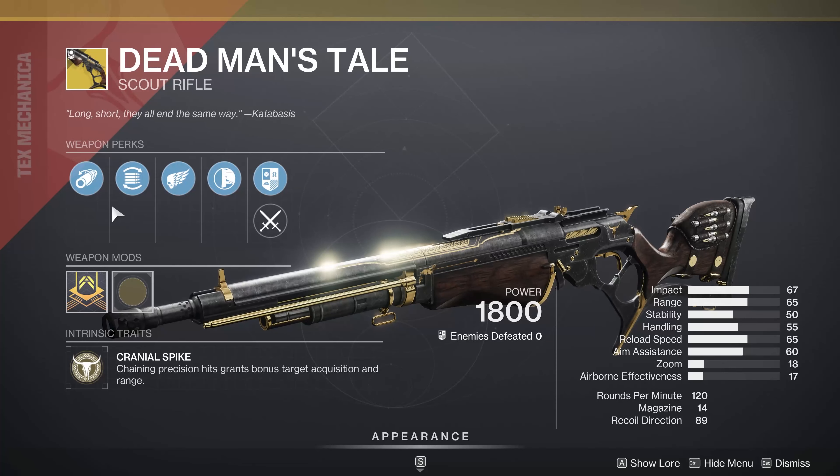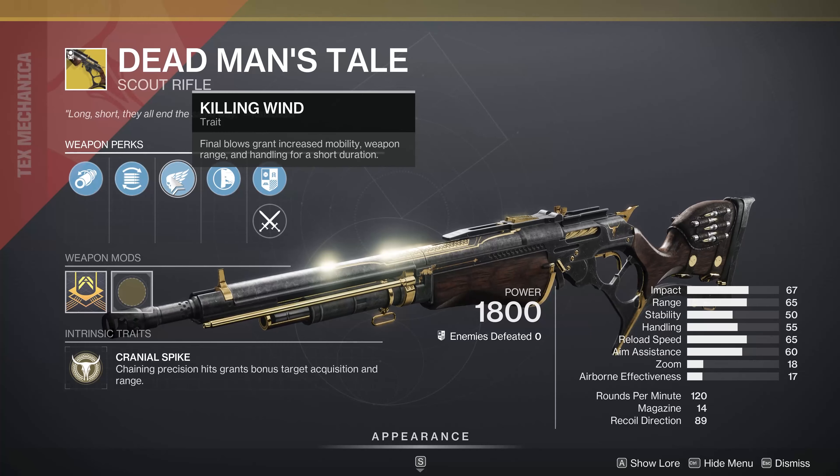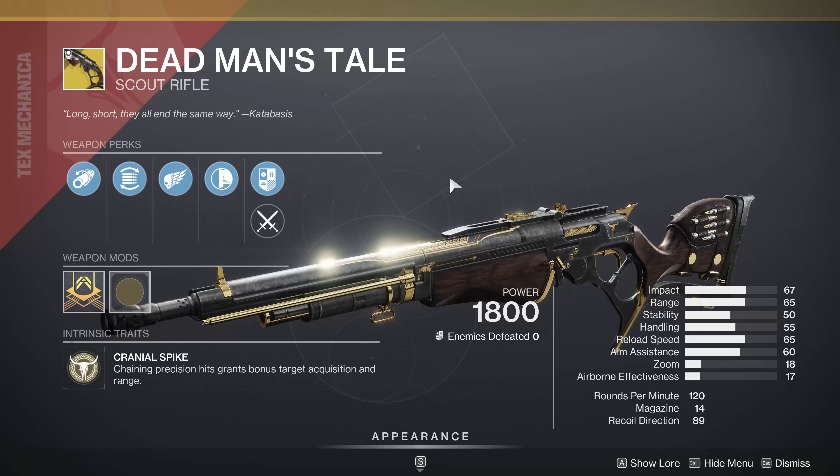As for Deadman's Tail, kind of a well-rounded one. You got Corkscrew for a little bit of everything, a little stability and reload speed there, killing wind if you get that second kill, and then also some stability. Kind of a good, well-rounded — not sure it's god tier, but it's decent.